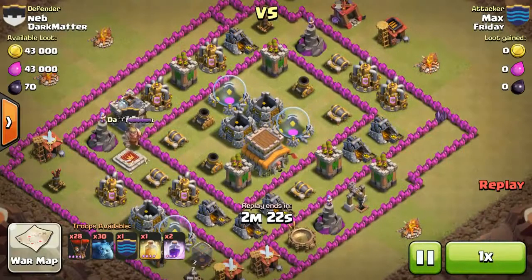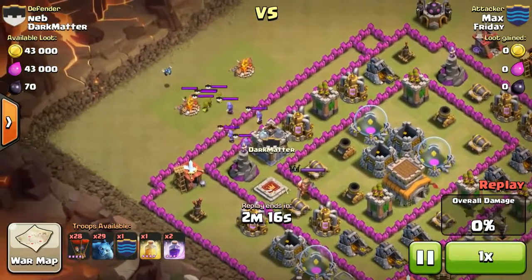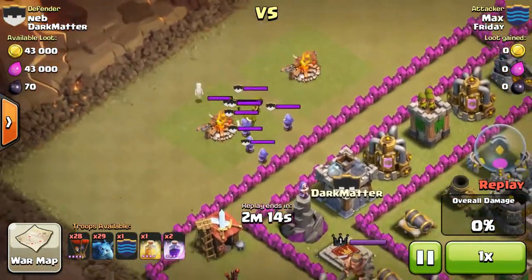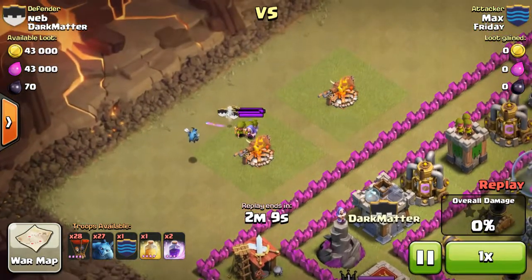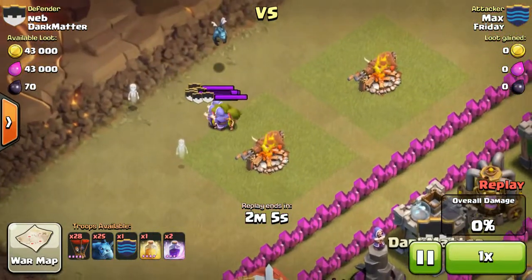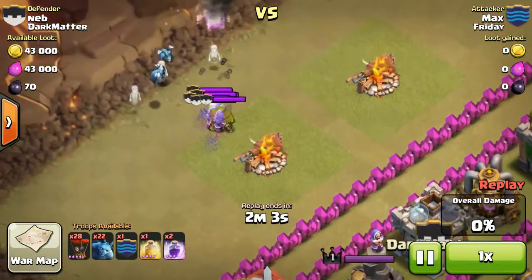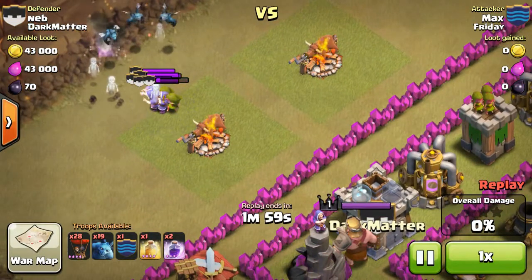Alright, my next replay I'm going to show you — this is a little bit harder of a base. You have to lure out the Clan Castle; if you don't lure out the Clan Castle, your Balloons are just going to get killed if they have Wizards or even Archers. Those Balloons only go for defenses.